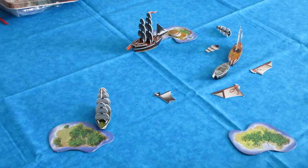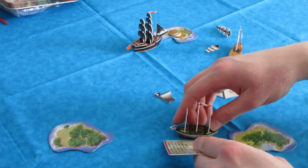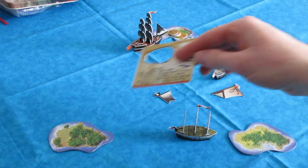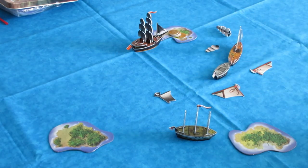Now it's the English turn again. The Duke of York is going to move towards the Spanish home island to try to intercept the Eagle on her way home. They're down to just one ship.